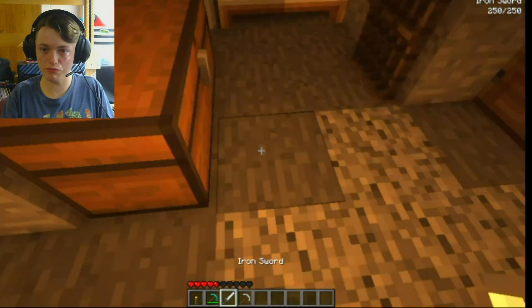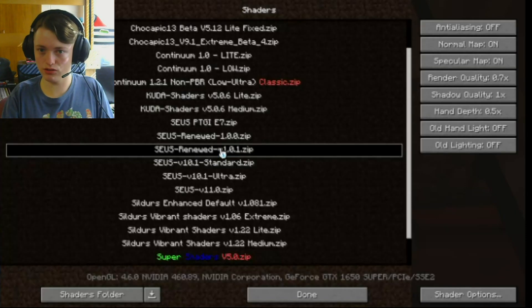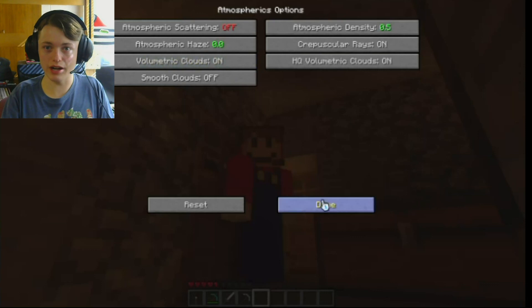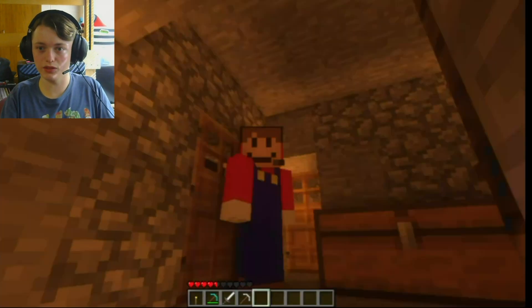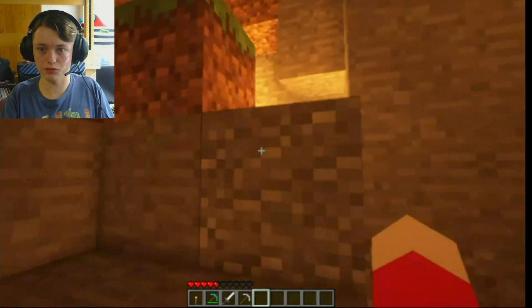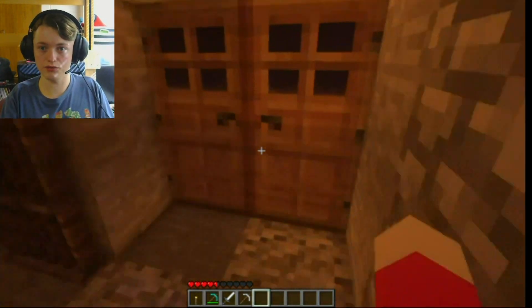Why does this iron sword emit light? I did choose a different shader pack, but I don't think that should be doing that. I can't remember which one I used last time for the previous video. I haven't messed with this world since the last time we made a video on it, which I didn't mean to wait this long. Let's make sure the lighting is still going to work. We're good with the lighting over there so far. I know it was a little laggy last time.